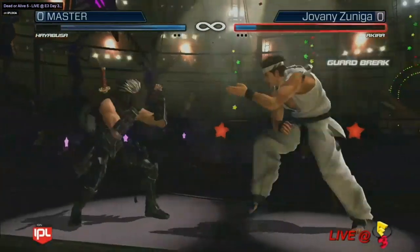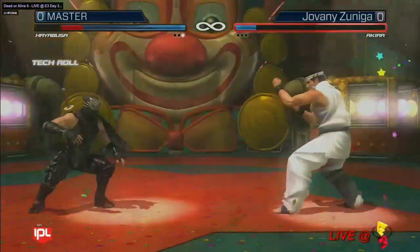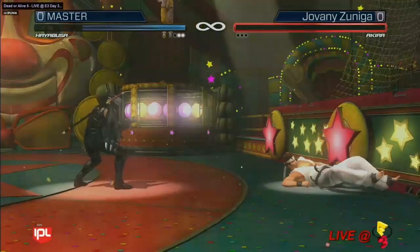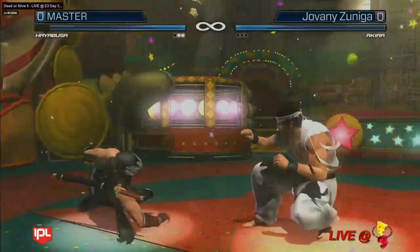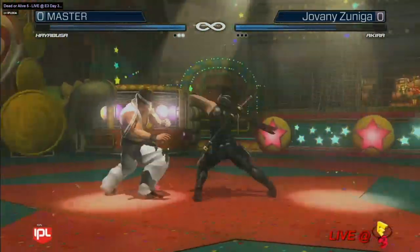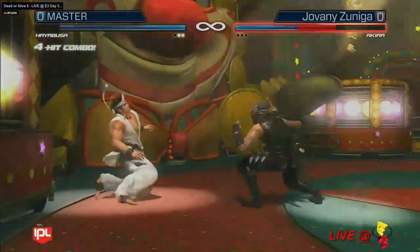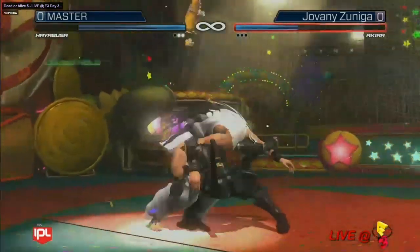All the other pros are still using their characters that they're comfortable with from Dead or Alive 4. But just those single hits from Akira — he's got so many powerful one-hit smacks around the ring. It's hard to put into words exactly, but it's just like every time Akira moves, the other person just gets shot across the stage. And I know that's not the way the physics work in Virtua Fighter, but it looks really cool when they put him in DOA.